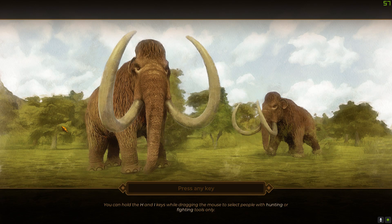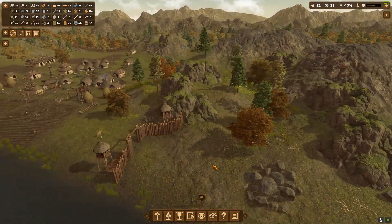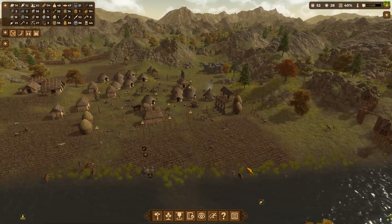Hey everyone, welcome back to Dawn of Man. I had to start before the village loaded up because look at this tip: you can hold the H and I keys while dragging the mouse to select people with hunting or fighting tools only. That would have been great to know plenty of other times, because the amount of children and old people I select that don't have any fighting tools and I tell them to go murder everyone—it's a problem. But now there's a way around it, and we're probably only going to use the I key, because fighting and hunting tools should be the same.